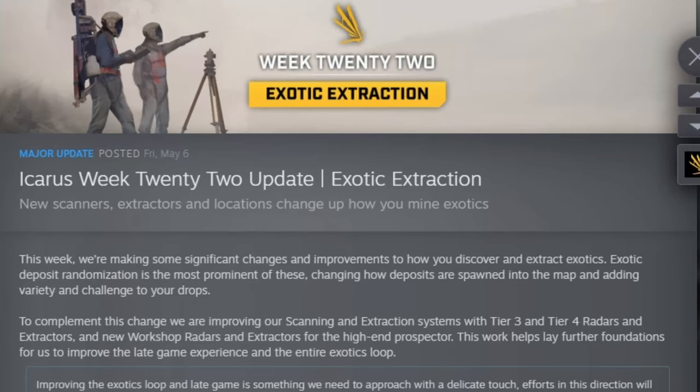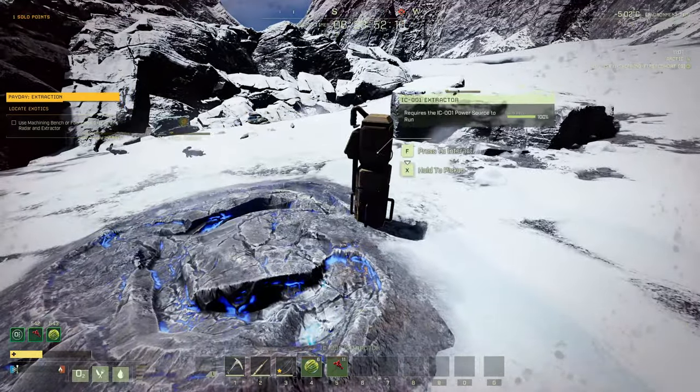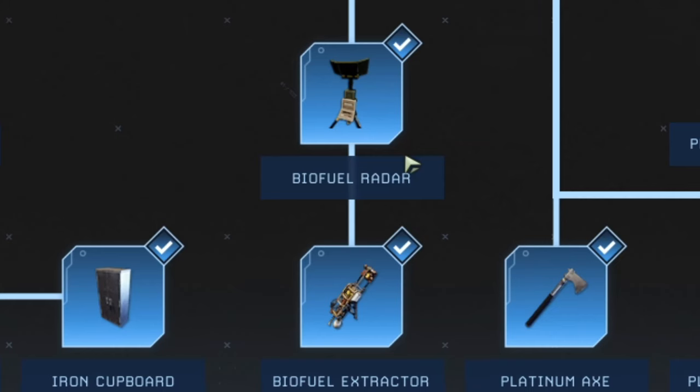The Icarus Week 22 update just dropped and it brings some big changes. Week 22 focuses on exotics. There are new exotic spawn locations, workshop items, and craftables in missions.